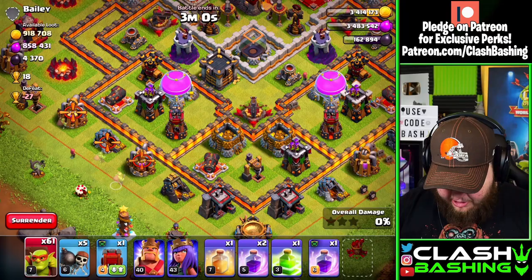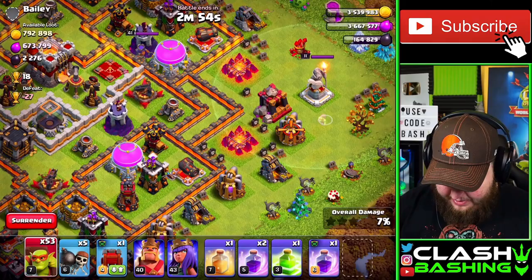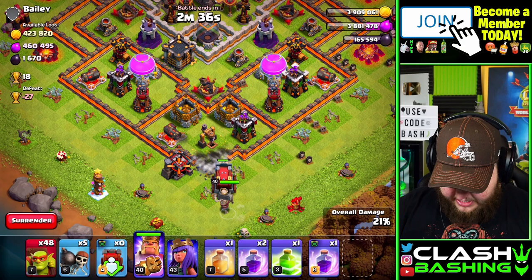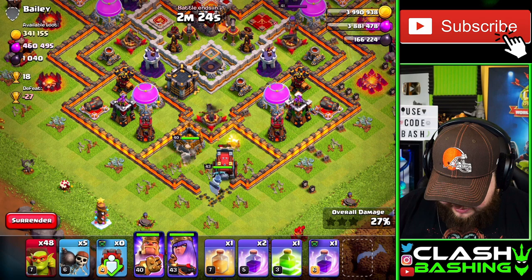We don't have a full army but we're good to go — we got our king, queen, some goblins, and enough to do some damage on this base. We're going to go right in there and grab all the loot. We'll go right up the middle with the wall wrecker, king, and queen. Our grand warden is upgrading like a big boy.